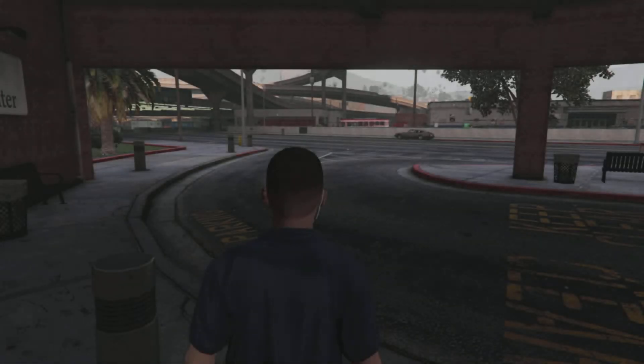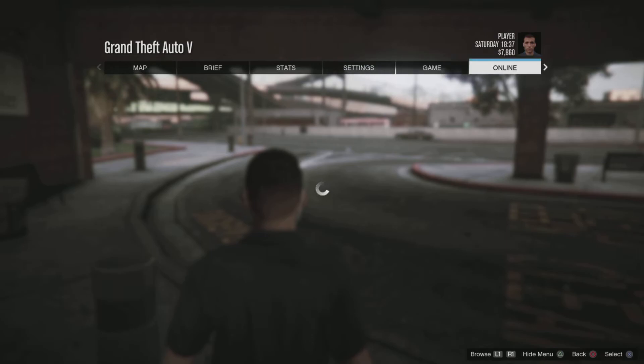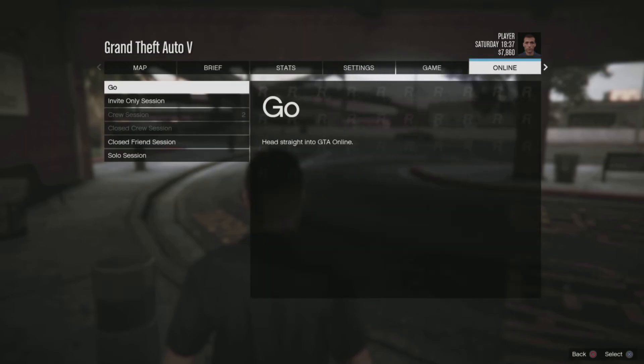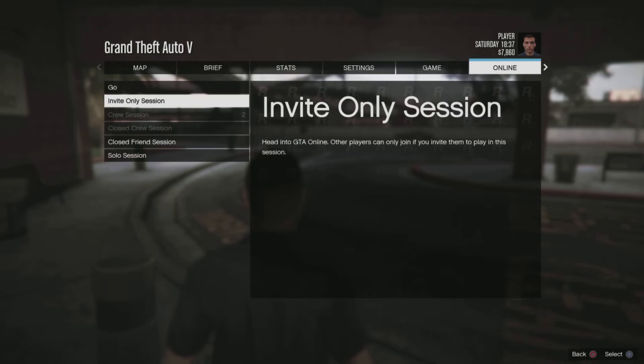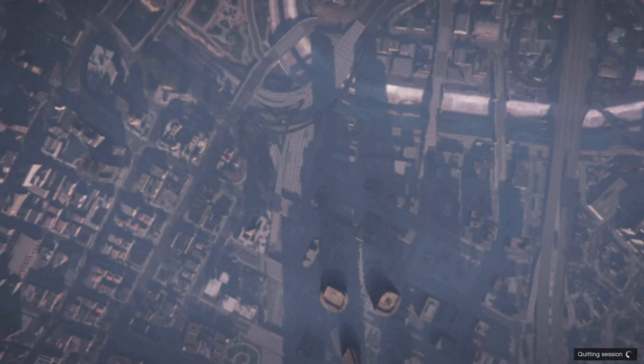I'm going to show you that once I spawn in, I'm the IAA officer. Open up the menu, tap pause however many times you need to, and then load into online — invite-only session, or just go straight into online. It does not matter.